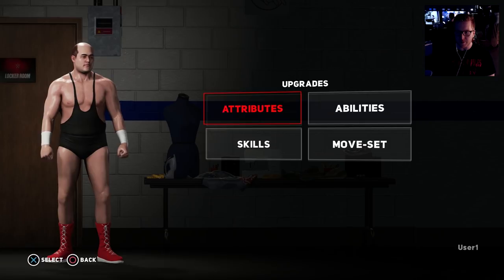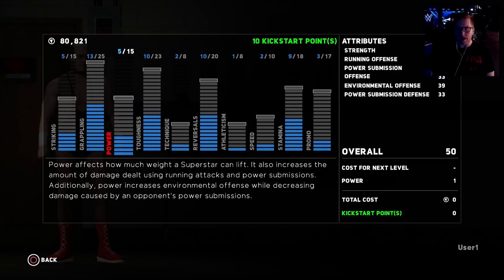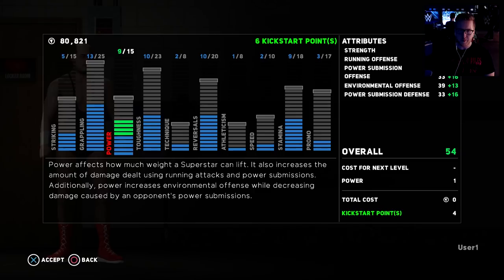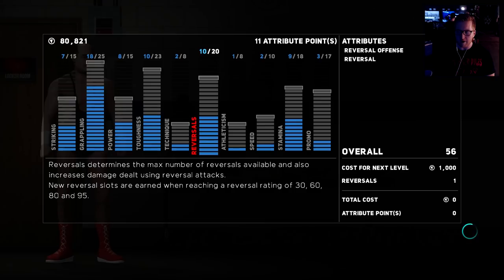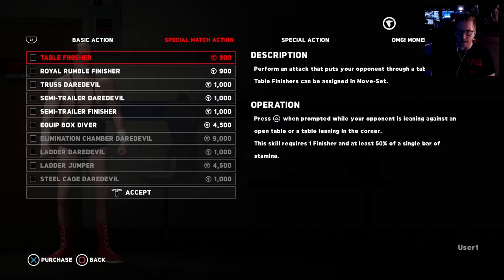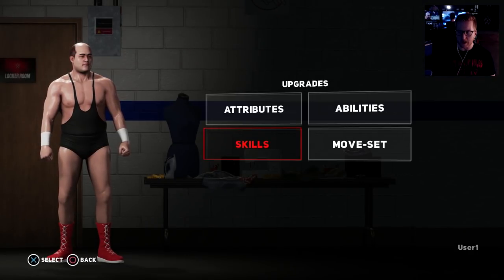In Upgrades you can upgrade attributes, moveset, and skills. The My Player kickstart gives you 50,000 to spend, and you also receive 10 free attribute points that cost zero upgrades. It's more like NBA 2K where you can only upgrade a certain amount unless you go into training. Let's put 10 into power — this increases strength, running offense, power submission, and environmental stuff, plus grapple offense. You can also add resiliency and abilities. They've put a point progression system on it which is pretty cool.